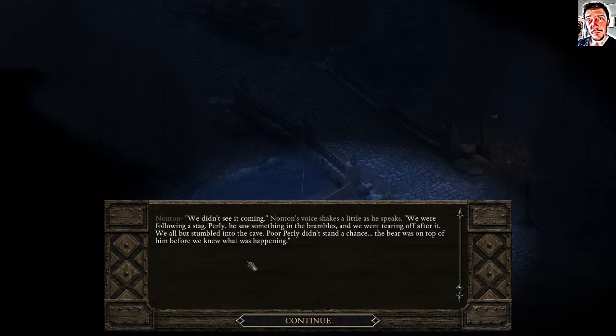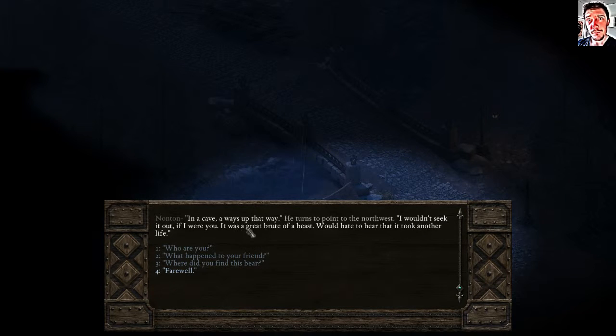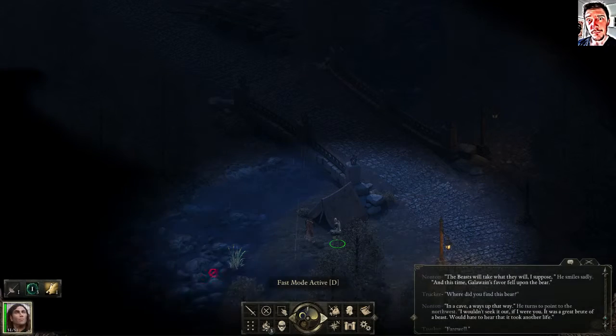What happened to his friend: they were following a stag, Pearly saw something in the brambles and went tearing off after it, and they all but stumbled into the cave. Poor Pearly didn't stand a chance — the bear was on top of him before they knew what was happening. The beast will take what it will, and this time Gallowain's favor fell upon the bear. The bear was in a cave a ways up northwest.